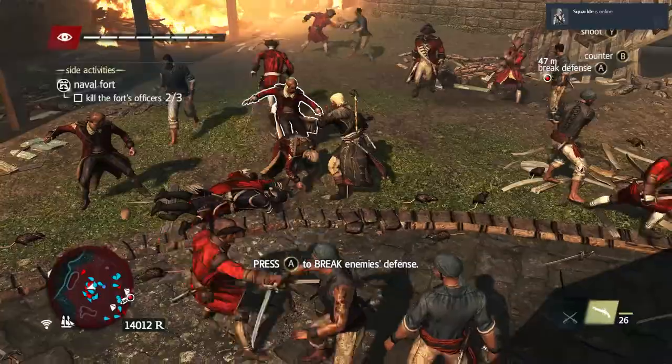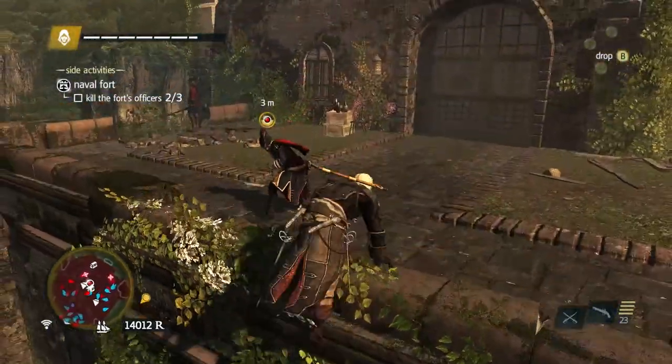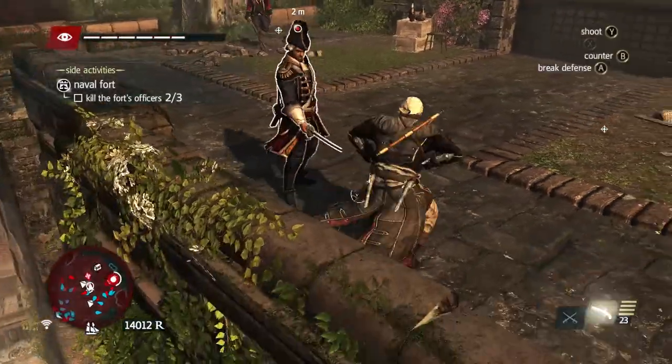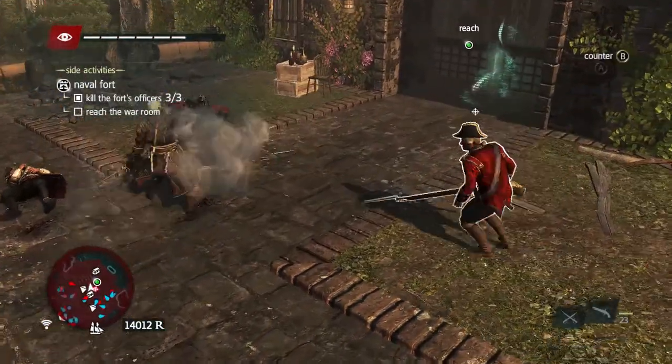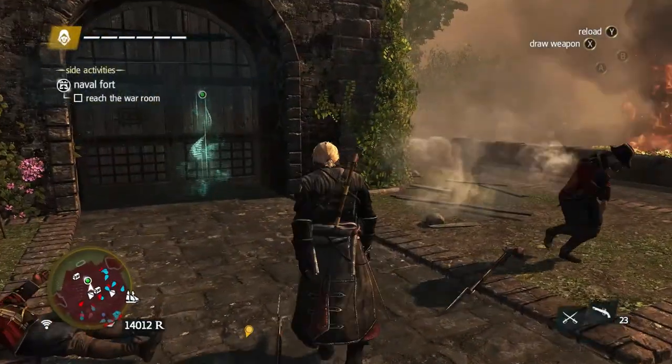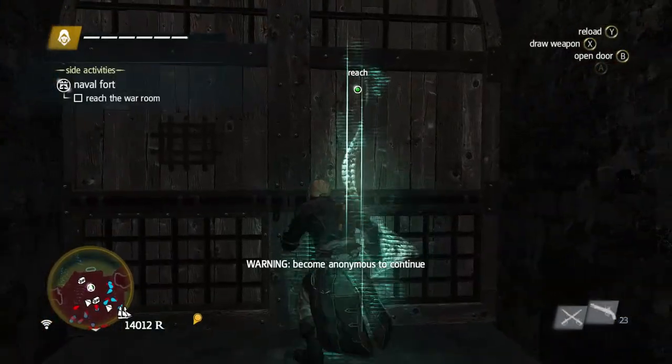Take care of the officers one by one. Once you've got your last officer down, you'll reach the war room — just simply open it.